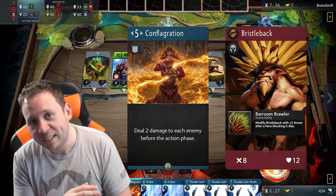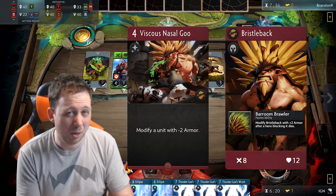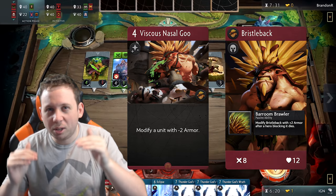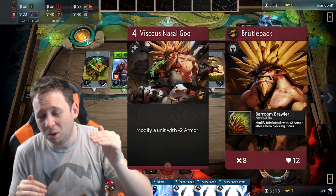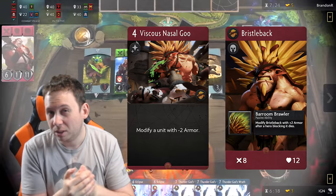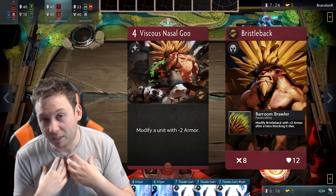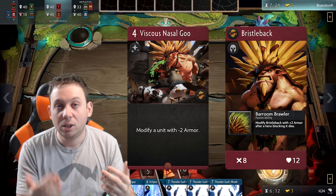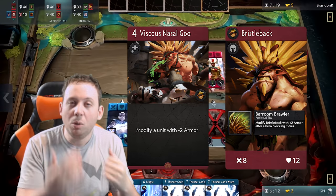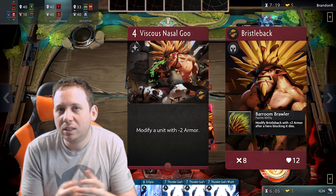His premier spell — tied with Conflagration for the hardest to pronounce card name in Artifact — is Viscous Nasal Goo. As far as red spells go in general, red spells aren't super strong. What the red color wants is just to have a really strong hero, and because red invests so heavily in their massive heroes, their color budget for spells gets decreased. So Viscous Nasal Goo is, in my opinion, one of the weaker red spells — not a bad spell, just not as strong as competitors like Duel or Berserker's Call. What it does is pretty straightforward: it costs four mana, you cast it on a target, and they get a permanent minus two armor. In theory this is good for Bristleback because lower armor means he can secure kills and get more armor, spiraling out of control.